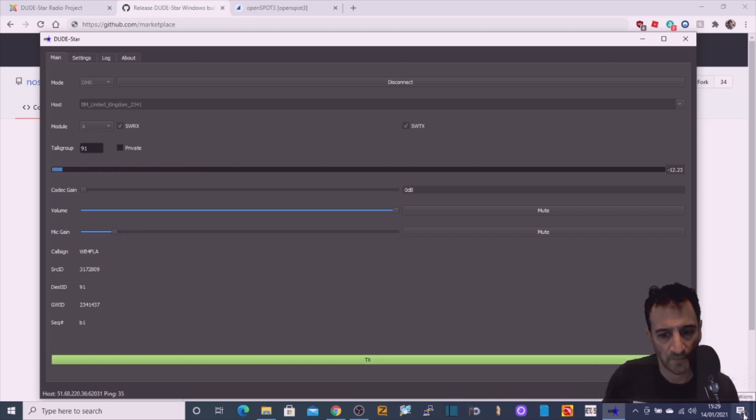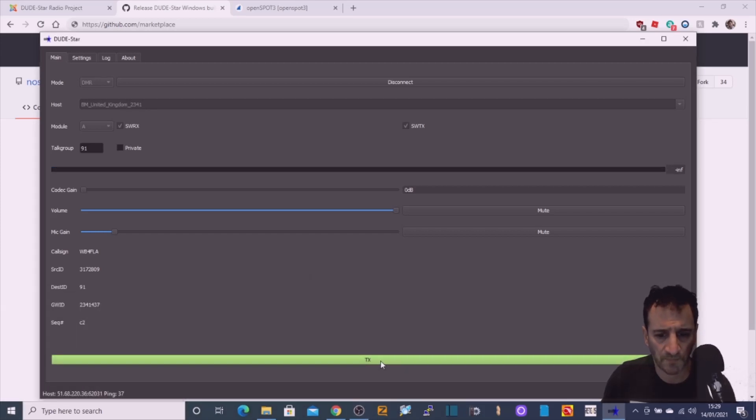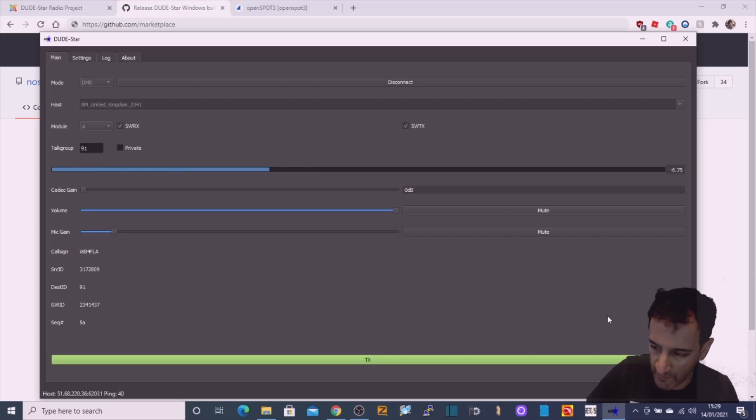So he's saying turn it up — do the mic gain. So we've got some settings to play with. Thanks very much for that. I can do some tests on Echo. Is that better? Yeah — much better, 100% better. No problem, you sound good now. 100% better, back to you.